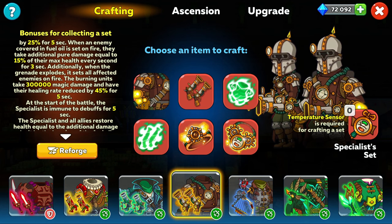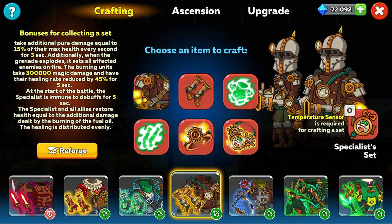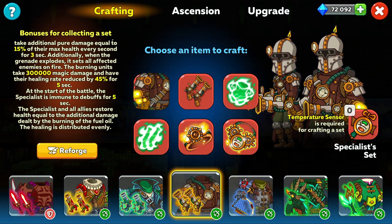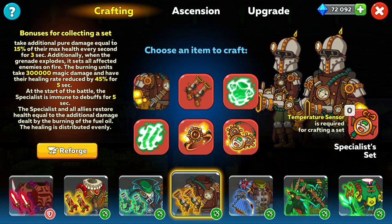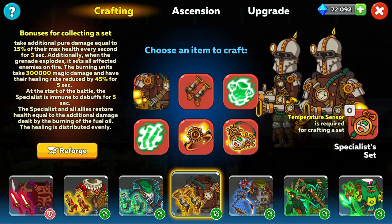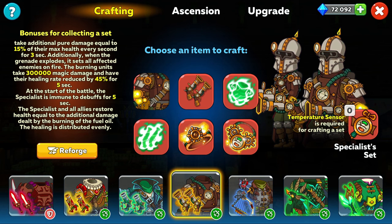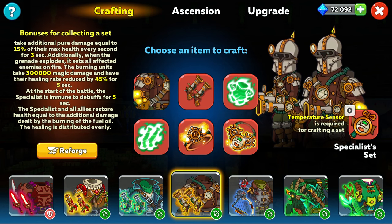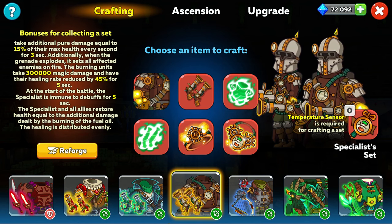With healing rate reduced by 45%, they're just not going to be able to stay alive very long, so that is already very good. At the start of the battle the Specialist is immune to debuffs for 5 seconds, which is fantastic so they can't be stunned and can at least use their starting abilities. The Specialist and all allies also restore health equal to the additional damage dealt by the burning of the fuel oil, distributed evenly — meaning each unit taking 300,000 damage translates to healing spread across your whole team. So it's great for damage, great for survivability, and helpful for your whole team.